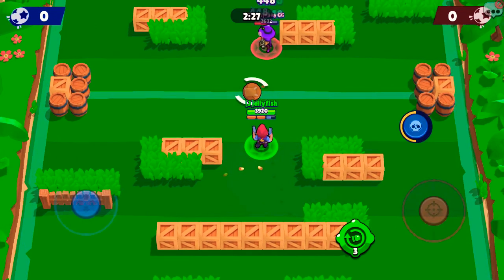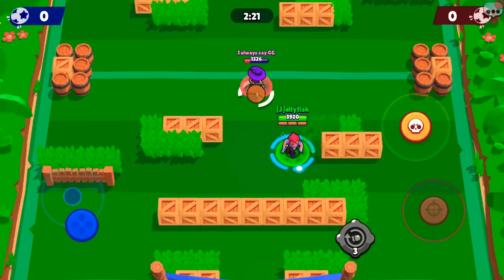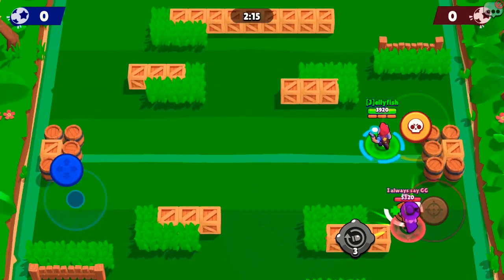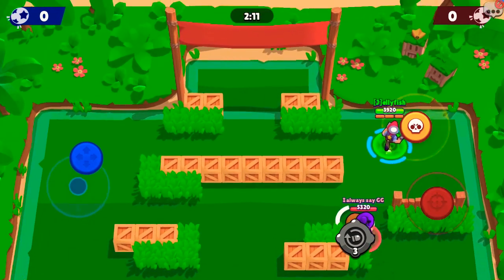So I'm gonna try to get my super, but if I shoot at the Sholly twice she's gonna die. I don't want to kill Sholly, so I waited a little for her to regen. That way I don't kill her. Now I have the super to go over here and break the bushes for her.